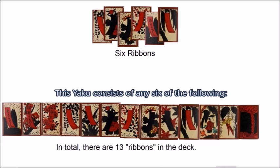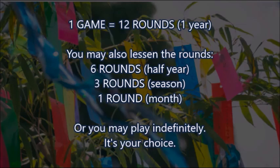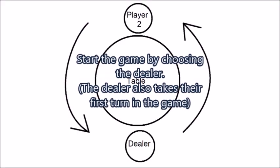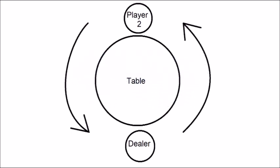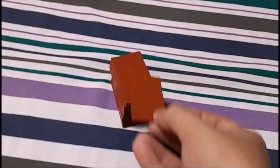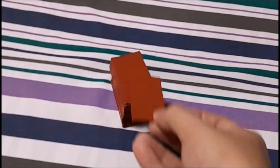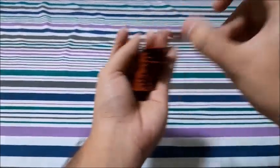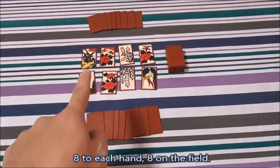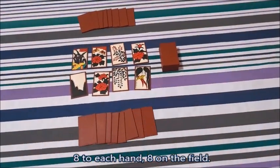So in total, there are 13 ribbon cards in the deck. You may play as many rounds as you like. The game starts by choosing the dealer, who will also take the first turn during the game. This can be done by a roll of a die or by the traditional card drawing method — choose whichever method you want. The dealer takes all the cards and shuffles the deck, then deals eight cards to each player's hand, eight cards on the field face up, and the rest of the cards are put face down on the table as the draw pile.